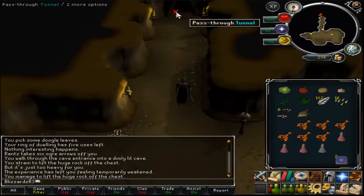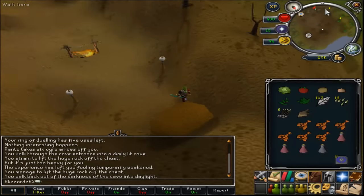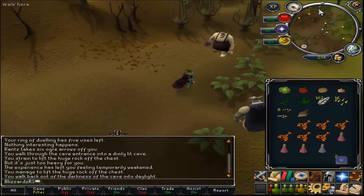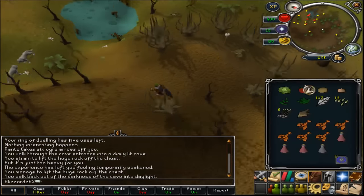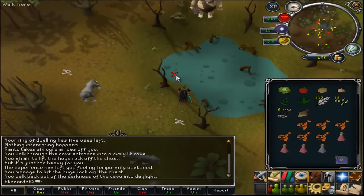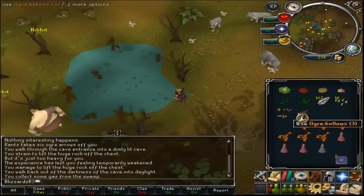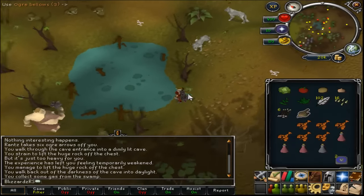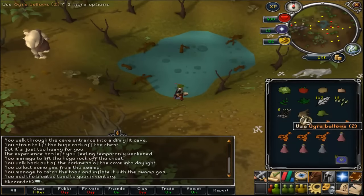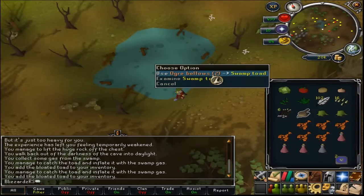Once you've got the ogre bellows, leave the cave and go southwest. Use the ogre bellows on the swamp bubbles — any of the swamp bubbles will do — and it will fill up all the way. Then use the ogre bellows on the swamp toads. Get at least three, just to be safe.